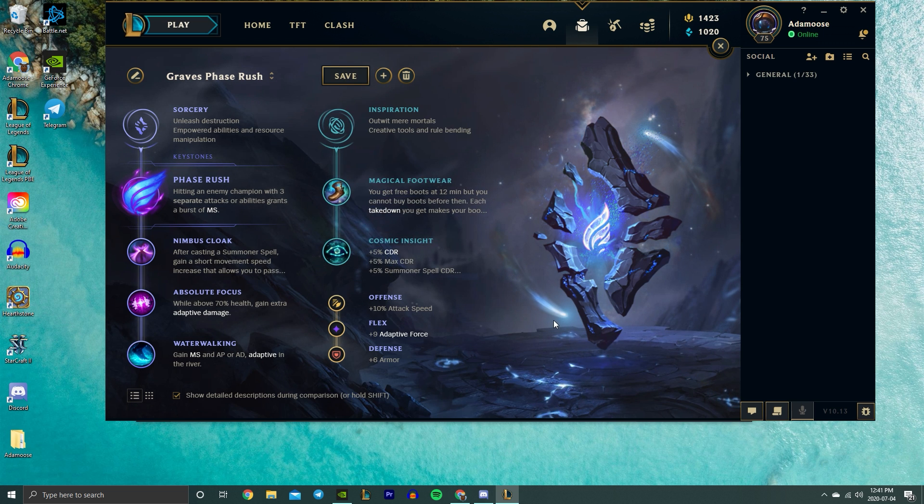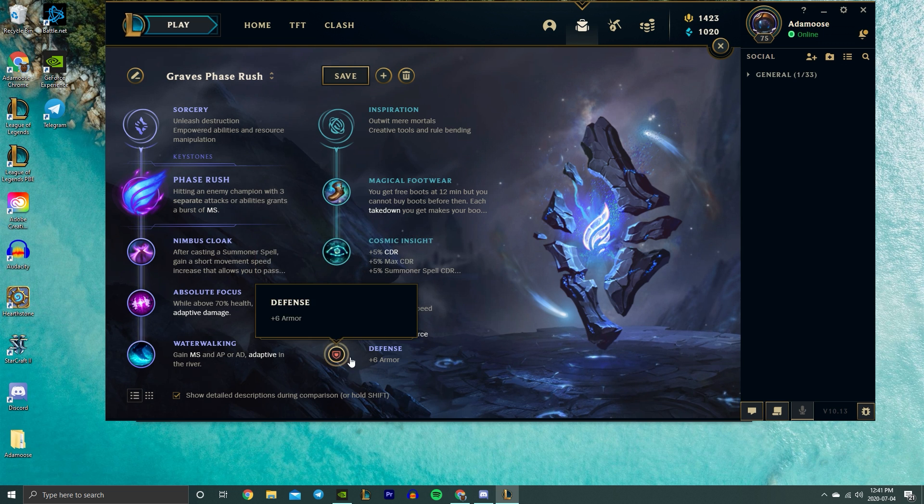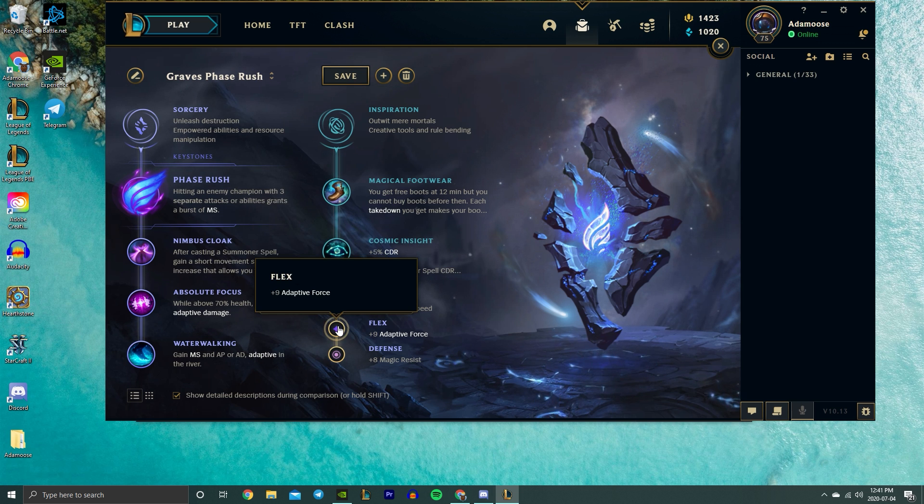Magical Footwear — magical boots — are just overpowered. Getting boots for free that are actually better than normal boots allows you to put all your money into damage. I also take Cosmic Insight for passive CDR, which improves clear speed with lower cooldowns and scales very well since you can go to 45 CDR. Tarzan, the rank one Graves player, uses this setup and I got it from him. For stat shards I run attack speed, adaptive force, and usually armor.